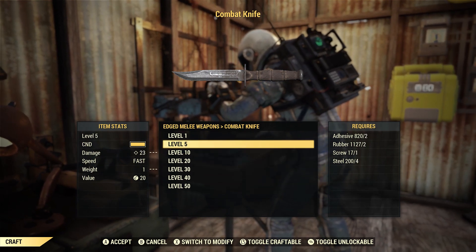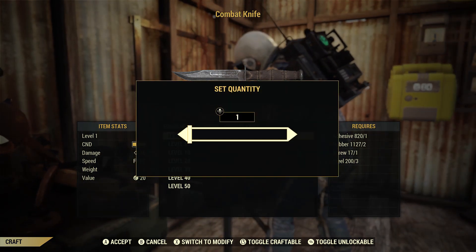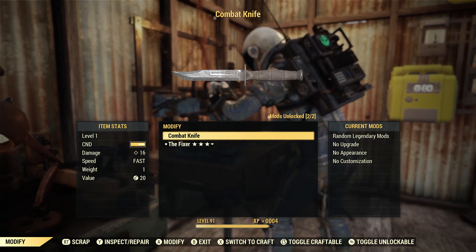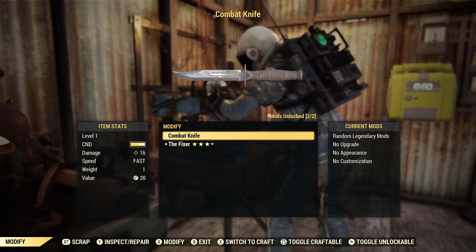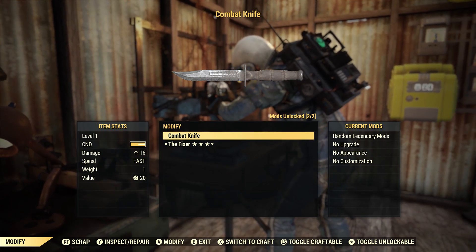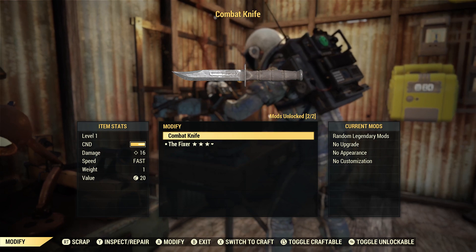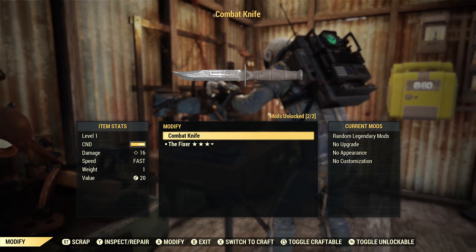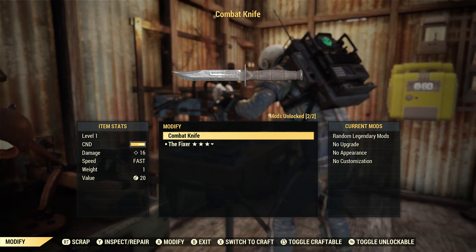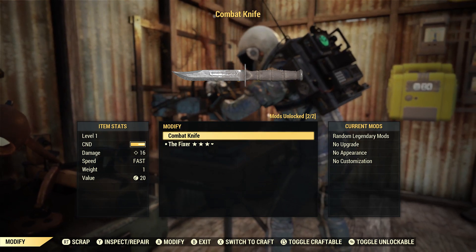Now let's go over its mods. I'm just going to make a level 1 since I don't have a lot of screws on me, and then we can go over exactly what mods this thing has. It only has two mods on the combat knife. The only way to get the modifications, from my understanding, is by scrapping the combat knife. So if you don't have any mods on a weapon, just get as many as possible and keep scrapping. Since I already have both maxed out, I don't need to scrap any.